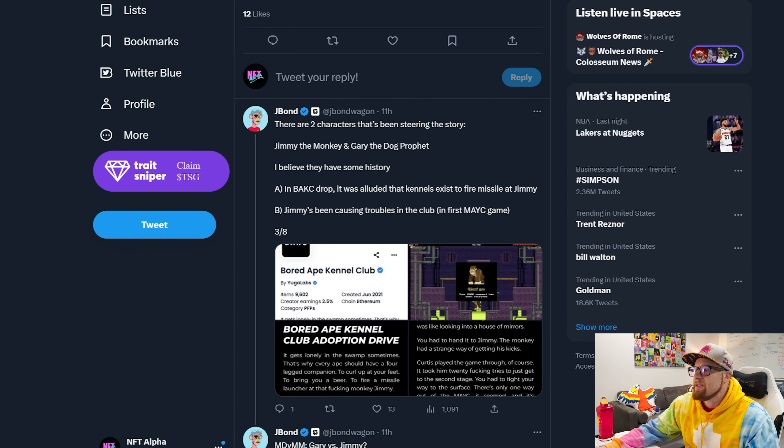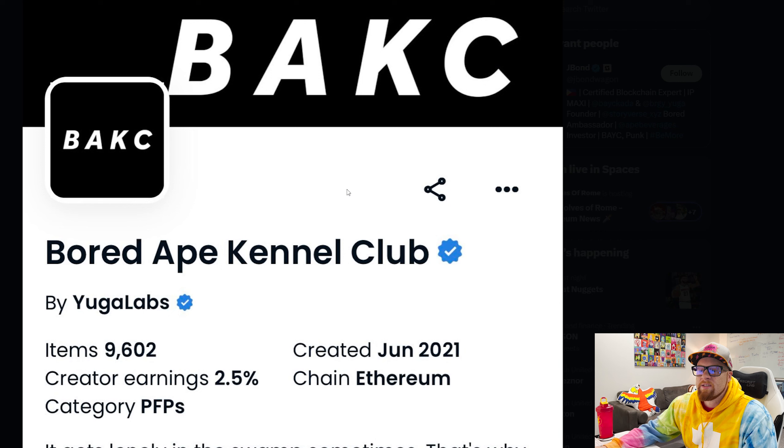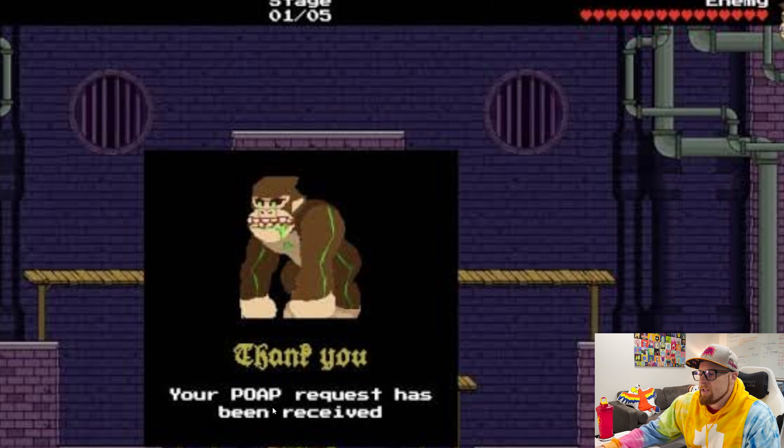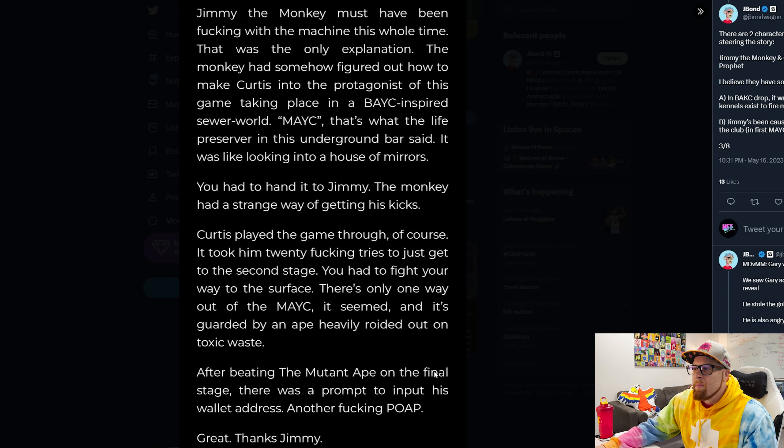There are two characters steering the story — Jimmy the monkey and Gary the dog prophet. I believe they have some history, and the Bored Ape Kennel Club dropped. It was alluded that kennels exist to fire missiles at Jimmy. Jimmy's been causing trouble in the club in the first Bored Ape Yacht Club game — this takes us back like two years ago. Your proof of attendance protocol request has been received, that's what POAP means. Bored Ape Kennel Club adoption drive: it gets lonely in the swamp sometimes, that's why every ape should have a four-legged companion — to curl up at your feet, bring you a beer, and fire a missile launcher at Jimmy.